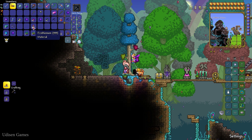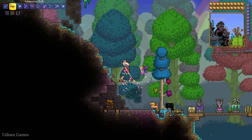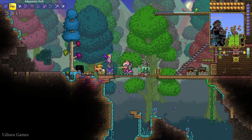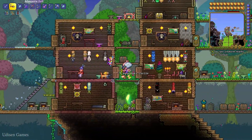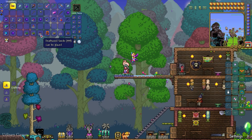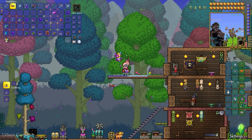Fire blossom grows in the underworld. Every time you break this plant with your drill, you receive the plant and sometimes a seed from it. After that, place not the plant, but the seed in the planter box.